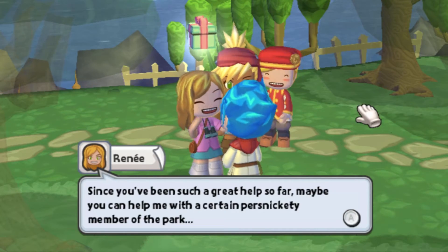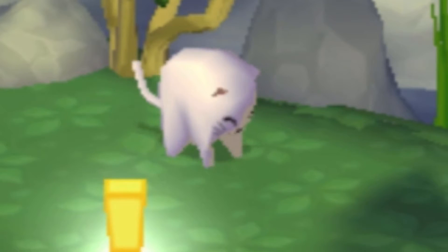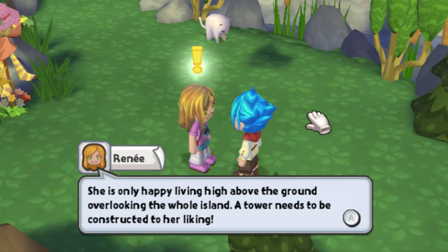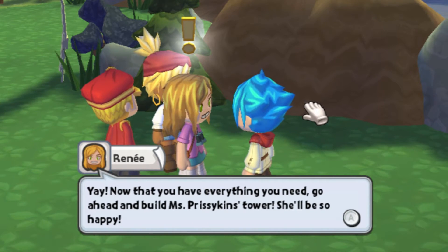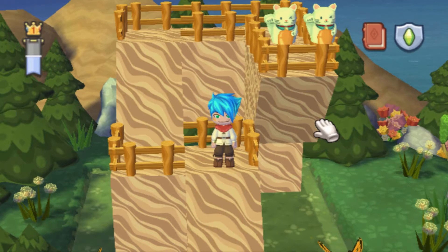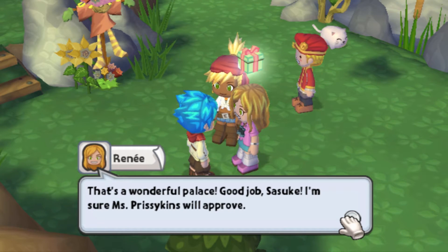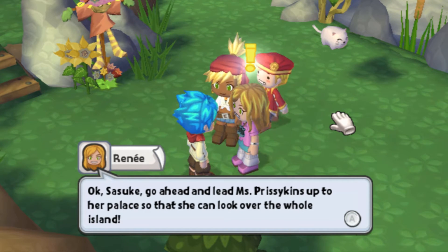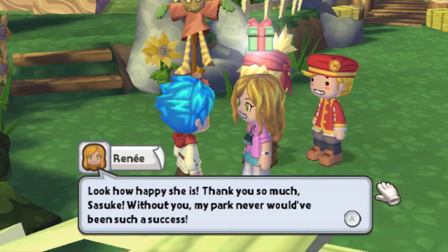Thanks so much for reuniting the bears. They seem much happier now. Since you've been such a great help so far, maybe you can help me with a certain persnickety member of the park. That cat right there is Miss Prissykins. She's a famous cat that has been donated to the reserve. She's a bit picky — she's only happy living high above the ground overlooking the whole island. A tower needs to be constructed to her liking. Use your scroll for the pieces you'll need. Good luck. Now that you have everything you need, go ahead and build Miss Prissykins' tower. She'll be so happy. That's a wonderful palace. Good job, Sasuke. I'm sure Miss Prissykins will approve. Go ahead and lead Miss Prissykins up to her palace so she can overlook the whole island. Look how happy she is.